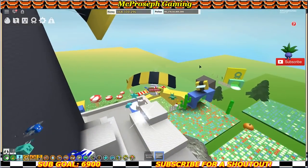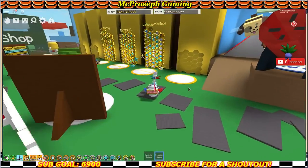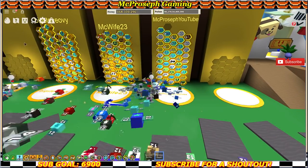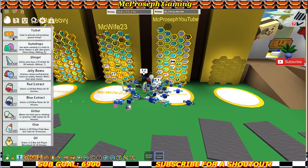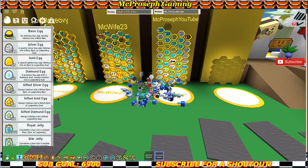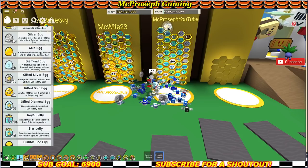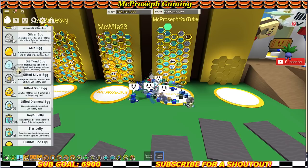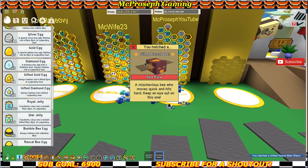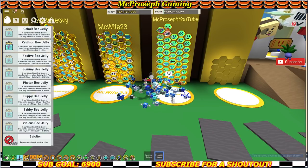I do have some gifted eggs that I'll be using to see if we get lucky. We're after a gifted blue bee and since it's on the very top I'm hoping it's gifted legendary. Let's start with the gifted silver egg. I'm curious if silver eggs can be gifted — got rascal bee, not very interesting. I have a ton of evictions from the holiday event, let's evict him.